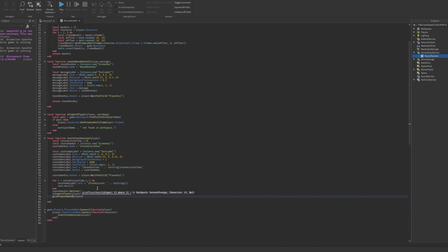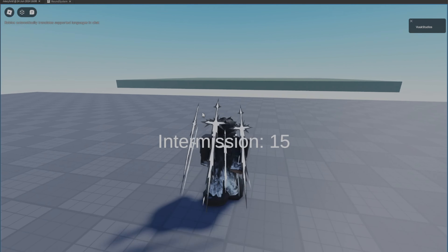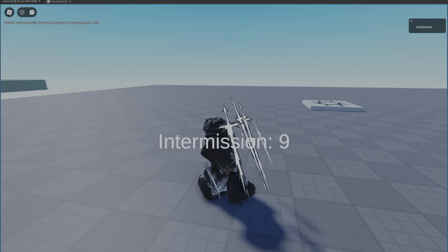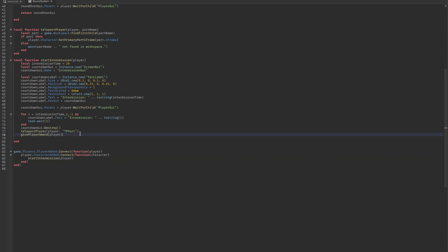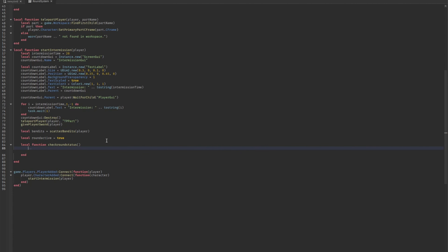Let's test the sword giving. In game, let's check the intermission - it should give us a sword but not spawn bandits yet. Ten, nine - boom, it teleports us and gives us a sword. Good. Now continuing the script: we call scatter bandits with the player, and add a check - if not round active then return.